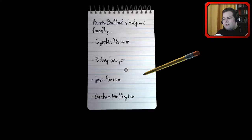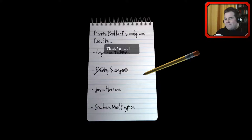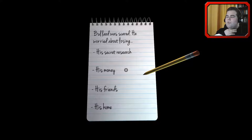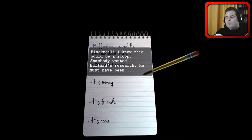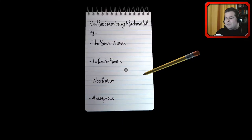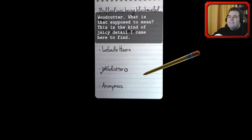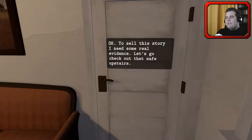Harry Bullard's body was found by Bobby Sawyer. It's very lucky that I just saw this. Bobby ran odd jobs for Bullard - could he have done it? He certainly had the opportunity. Bullard was scared - he worried about losing his secret research. Blackmail - I knew this would be a scoop. Somebody wanted Bullard's research. He must have been killed for it. Bullard was being blackmailed by the Woodcutter. Woodcutter, what is that supposed to mean? This is the kind of juicy detail I came here to find. To sell this story, I need some real evidence. Let's go check that safe upstairs.